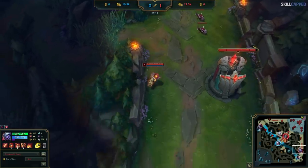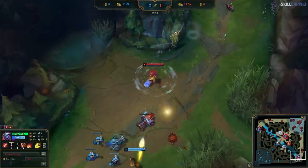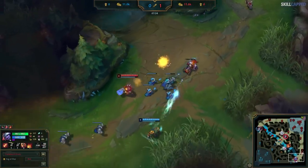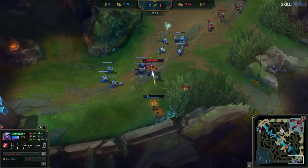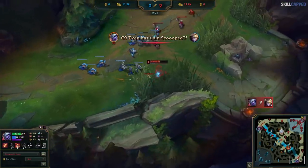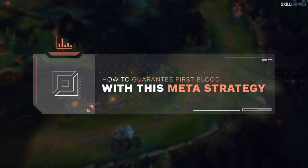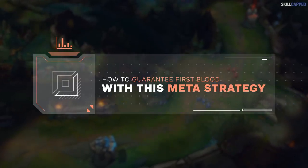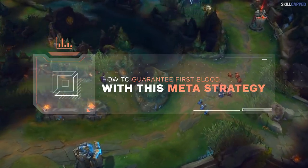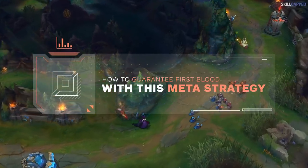Tristana has very quickly become the powerhouse ADC in the meta for high elo players. Nerfs to other ADCs and a ton of indirect buffs to her are making her a nearly unstoppable force who manages to score kills left and right every single game. In this guide, we're going to cover one of her biggest strengths — her ability to score early kills. We'll be walking you through what high elo players do to secure first blood, and what low elo players do wrong, which makes Tristana seem like a balanced champion.